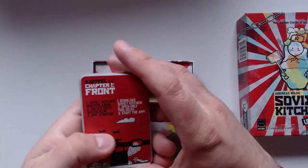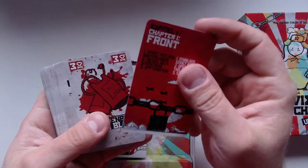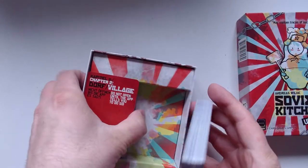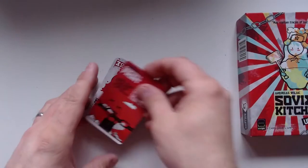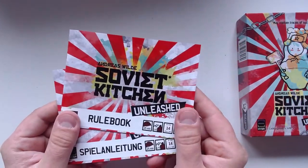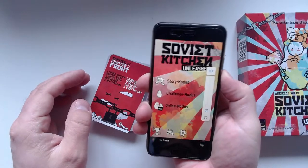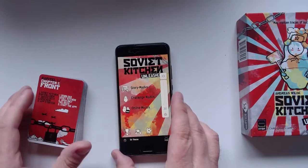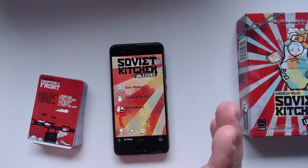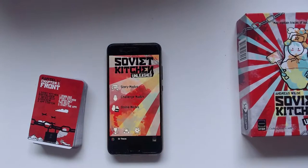So you see here you have different chapters — this is chapter one, the front. What I really like about this game is that you just take out the cards you need for your chapter. The rule book you don't really need — you can use it to look a few things up, but actually what you need is the app. There's an app here. I'm usually not a fan of app-driven games, but this one is different — it's just really, really funny.